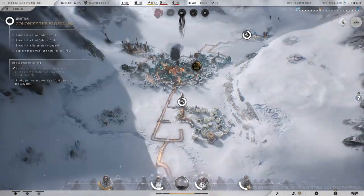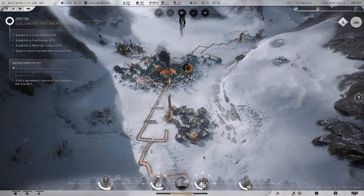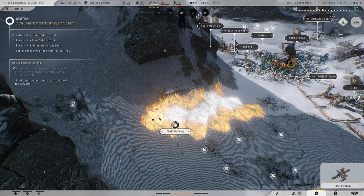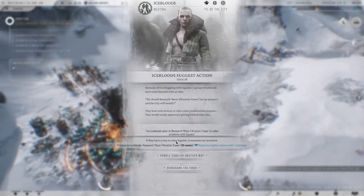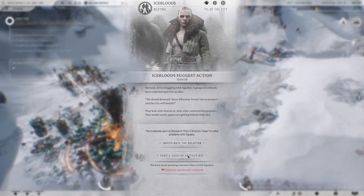Repair — yeah, okay, you gotta repair stuff. I feel like the workers just increased — I have more people now, I want to get out here. They have to break their way to it and then I can open it up. 'Iceblood suggests action — steward, we're struggling with squalor, a group of icebloods have come forward with an idea. Moss filtration tower — let's pursue it.' Icebloods want to research the moss filtration tower to solve problems with squalor. I'm not vibing with these icebloods — I think we have to tell someone to go to hell.